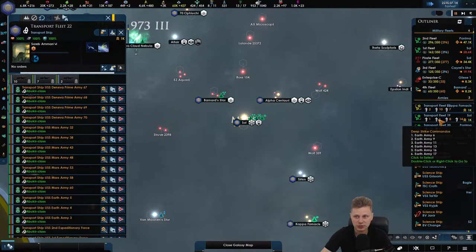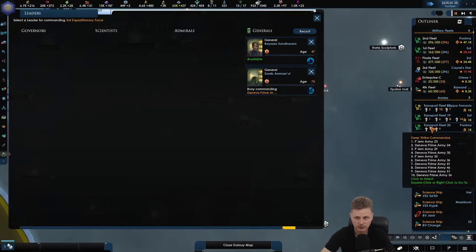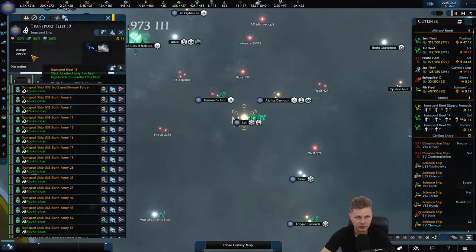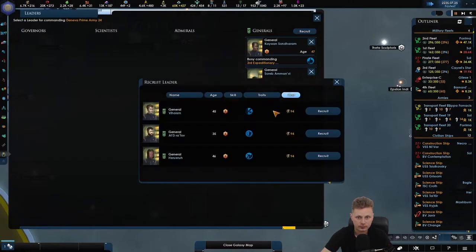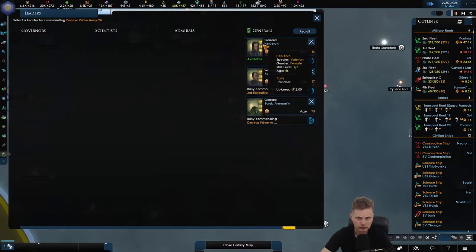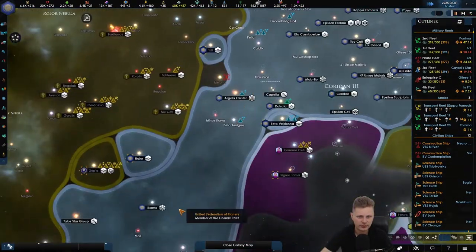Let's get there. General over there — let's get a general in here. It's also selected, you know — helps. Let's get him. So we got three armies, we got three fleets.